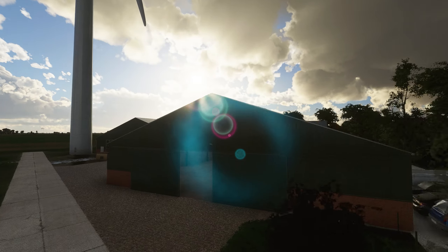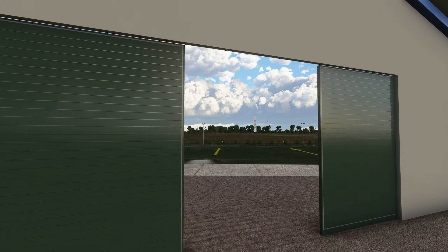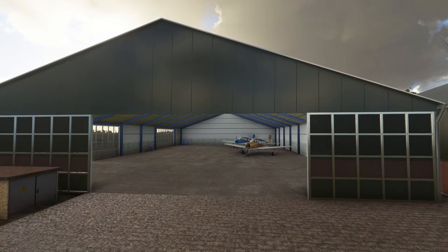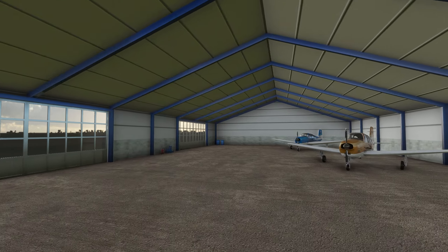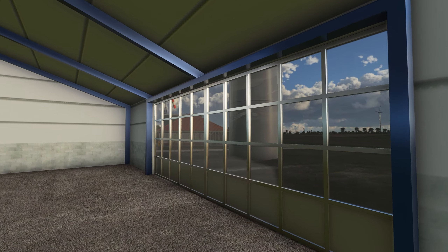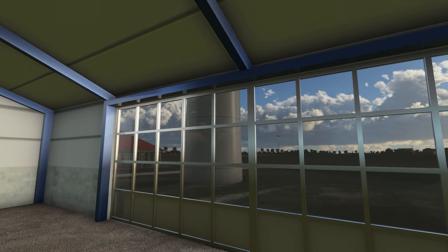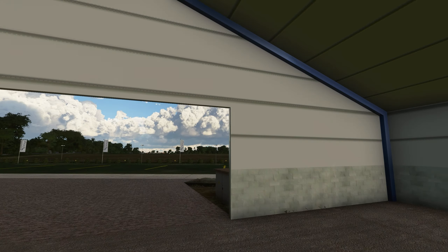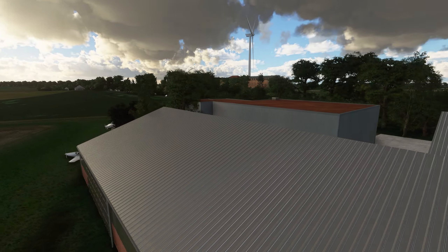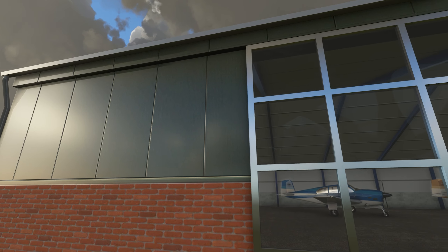Let's have a look inside the hangars – there are some static aircraft in here too. The hangars look really amazing, and performance in this freeware file is great: no slowdowns, no stutters, no drop in FPS. You've got some little barrel drums, lovely windows, and you can see out of them from the inside as well – that's not always the case in flight simulator scenery. The buildings themselves have really great material – the texture is really class; look at the paneling and the reflections.